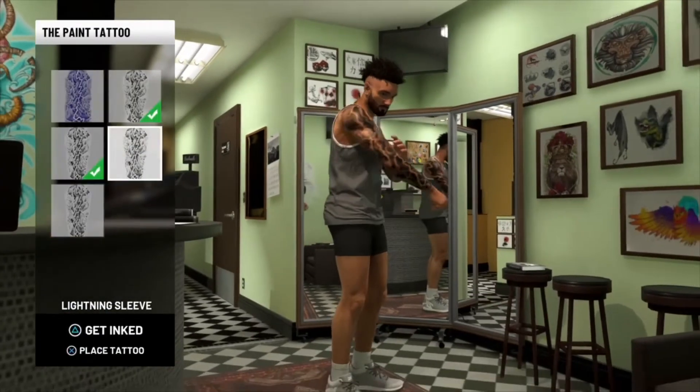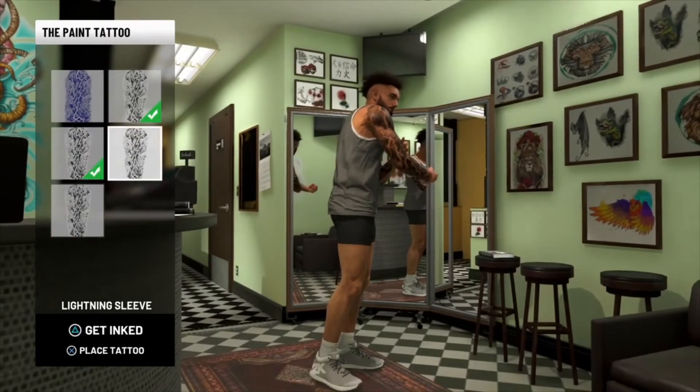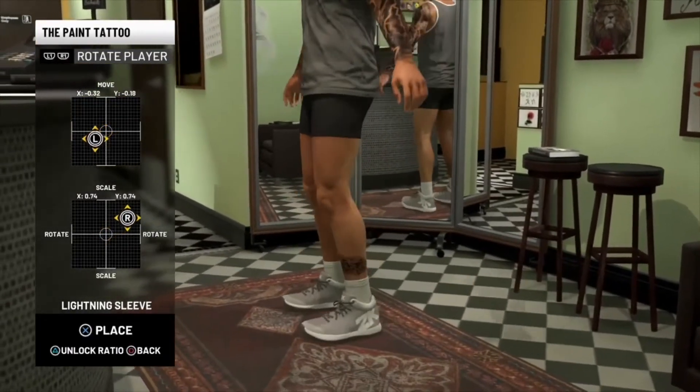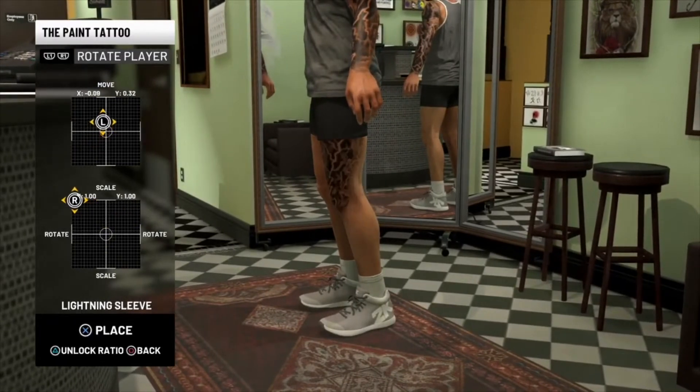I'm gonna try putting the right arm sleeve on my legs because that's how I had it in 2K19, but then I realized it's not that big — it's really small now. As you can see, that's what's happening, and I decided just to use that for the glitch.